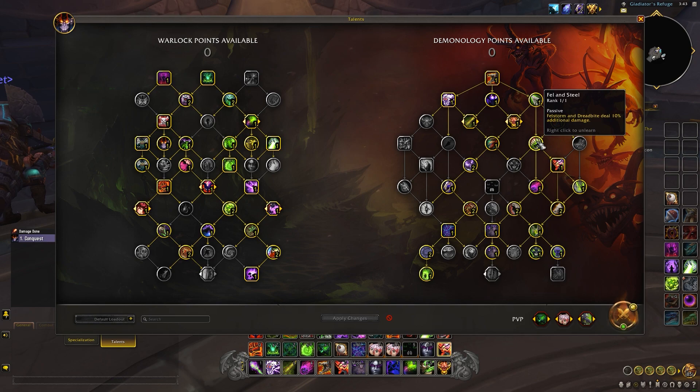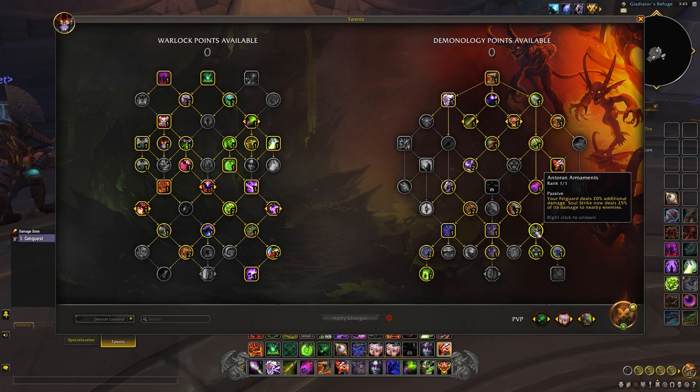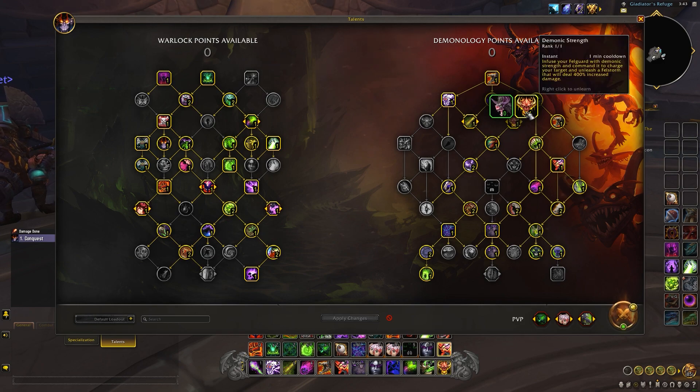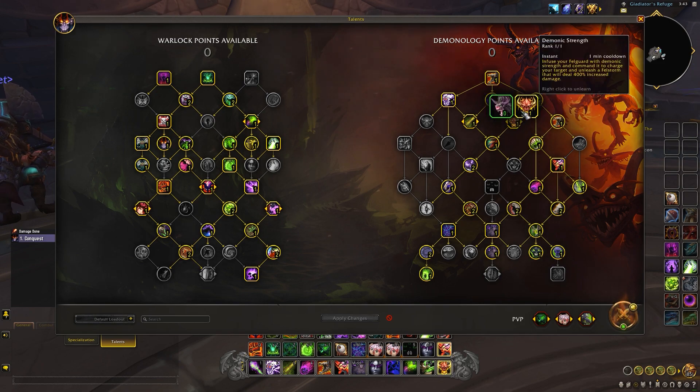We've got Annihilation Training and Fel and Steel, and it's all a bunch of damage amps for your Felguard. Your Felguard just hits so much harder now - essentially it's a 50% damage increase to your Felguard flat. But Demonic Strength feels like it got buffed around 300%, because it is hitting so much harder than it was in Shadowlands - it feels like much more than 50%. It's one of our biggest abilities.